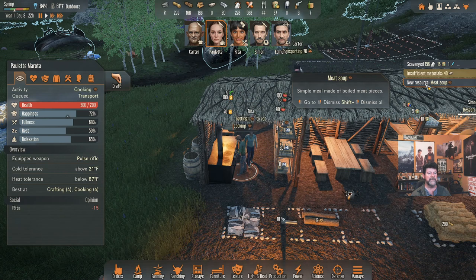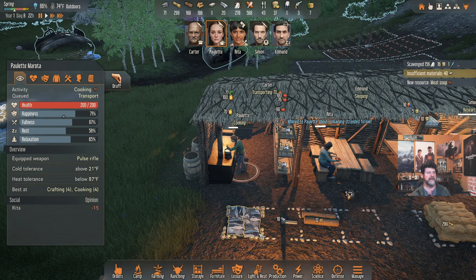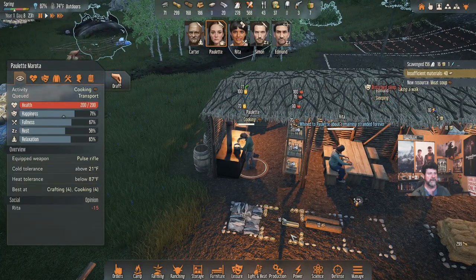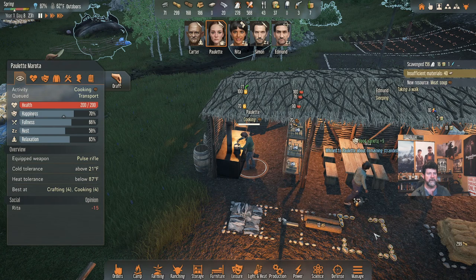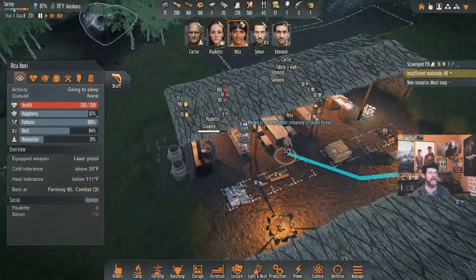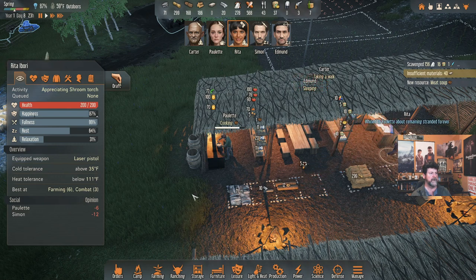Meat soup: a simple meal made of boiled meat pieces and meat byproducts. Rita is eating, Paulette is cooking — hopefully she can get ahead of the curve and give everybody a chance to eat before bedtime. Rita, you can make the next batch, so don't go far. Paulette is done with that round and is probably going to grab a meal — no, she's going to sleep.